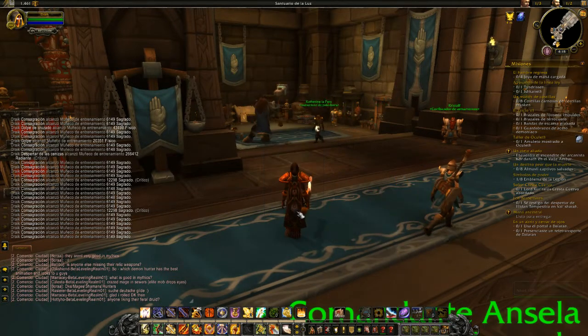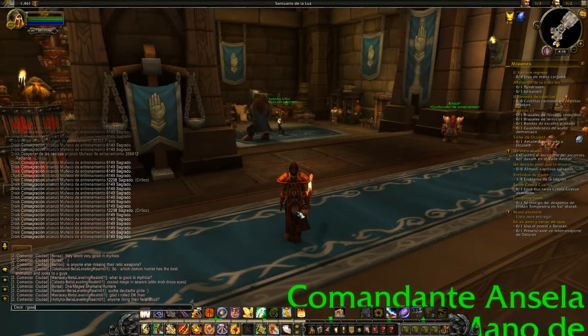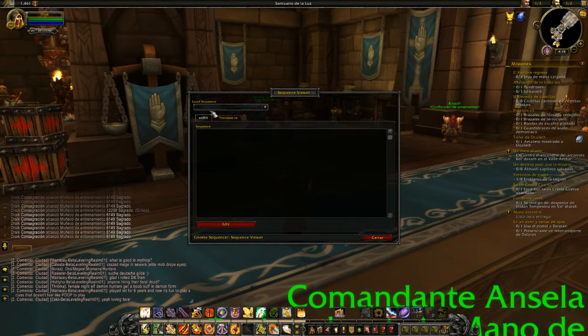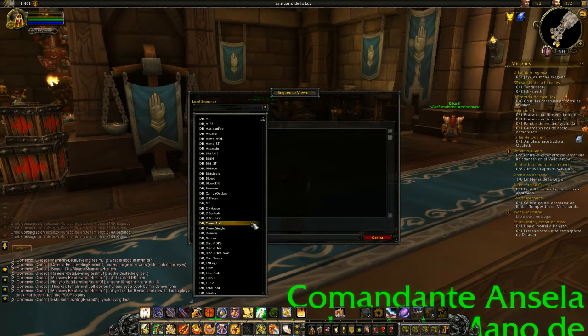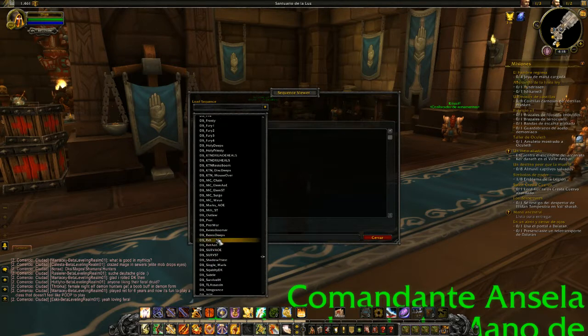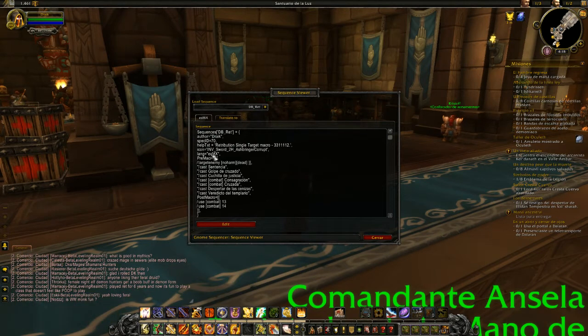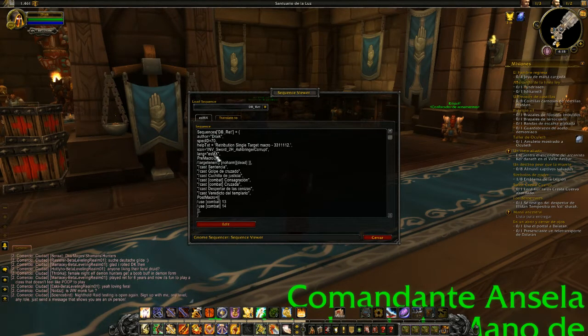But if you've got it and it's in place, there are a couple of changes. The Sequence Editor has got these extra tabs. It basically shows my current language is ESMX. So I go 'load sequence', go 'dbret', and voila - all of this stuff is now in Spanish, not in English, it's in the Spanish translation. This other field that says 'lang equals ESMX' is basically telling Gnome Sequencer that this has now been reconfigured as an ESMX language, so please don't try and re-translate it from Spanish to Spanish.